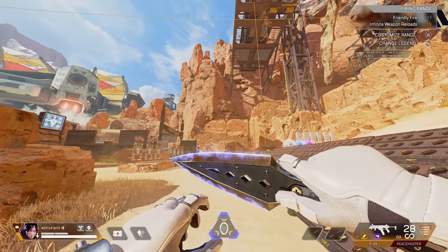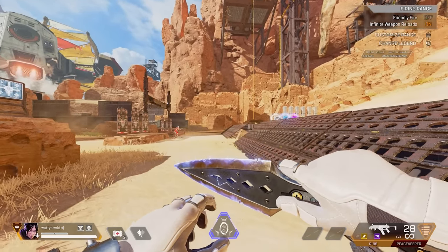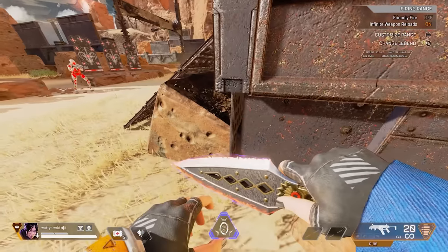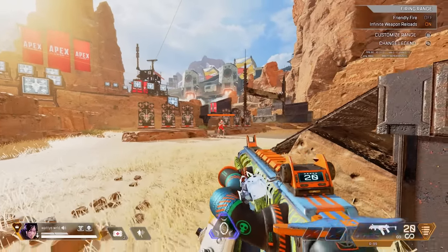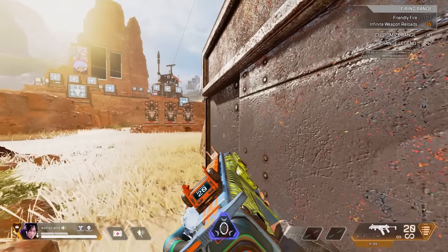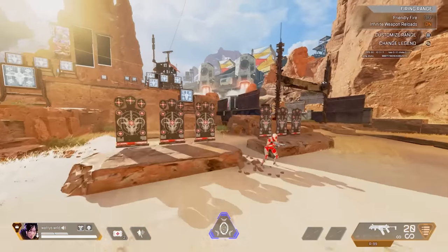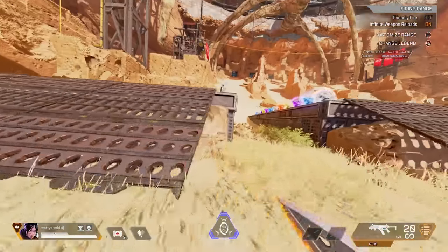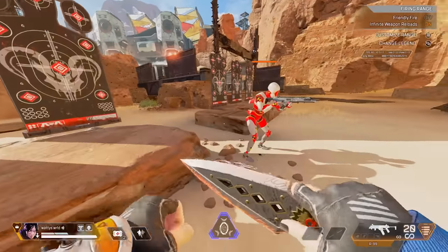These last techs are niche movements or combinations. First is the fade slide, or quick slide. You're fighting or baiting someone out, crouching, unholstering your gun, and then instantly sliding out — bait their ammo, then get right out of there.